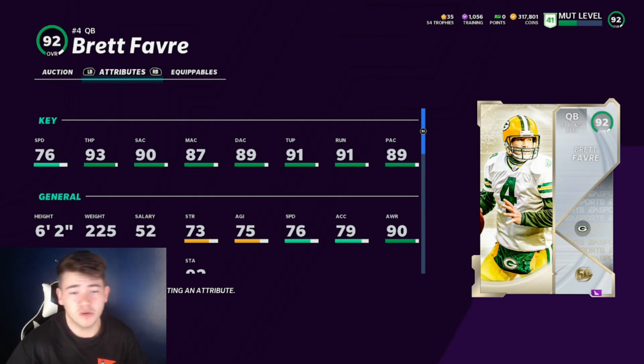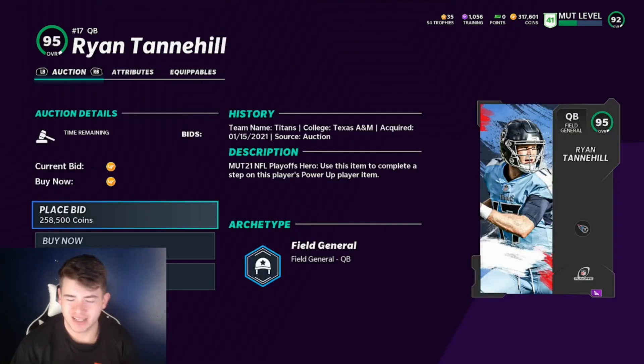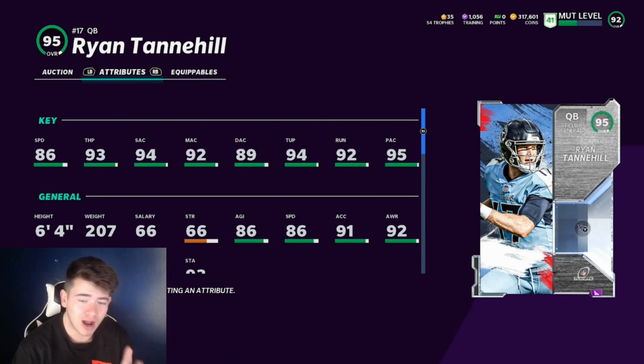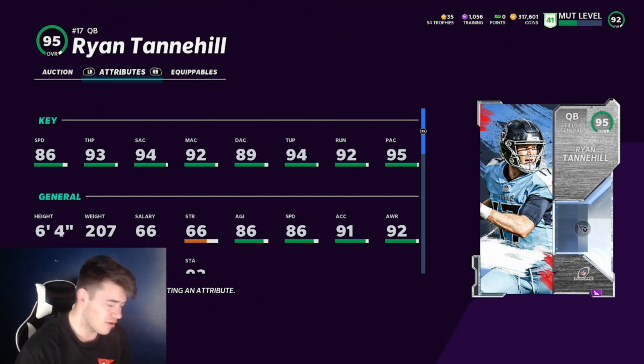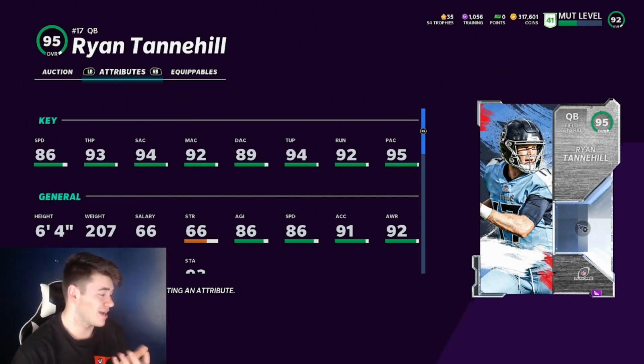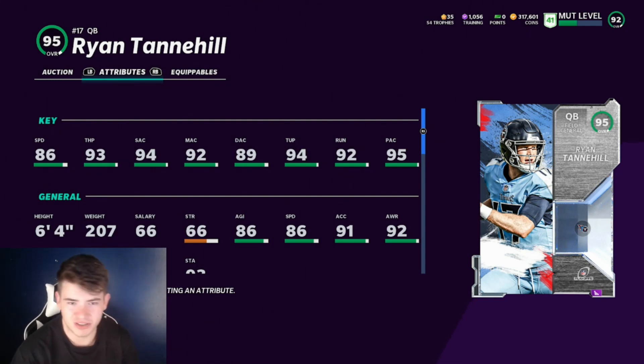If you're on a bit of a budget, you can pick up Brett Favre and he will perform very well. The next quarterback is Ryan Tannehill — probably the fourth best quarterback. He has pretty solid speed at 86, and his stats look solid overall, but the catch is that Tannehill gets Slinger or Hot Route Master — he does not get both. When it comes to abilities, that's pretty much all that matters, so not having both is a downside. He doesn't have an insane release — just kind of an average one. His power-up is pretty cheap though, so it's easy to throw one of those abilities on him.